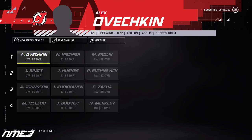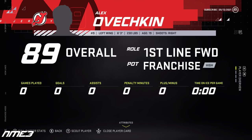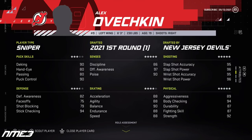He will be starting on the first line at left wing playing alongside Nico Hischier and Michael Froelich. He is an 89 overall with high franchise potential and has some very high stats to start off with — 97 offensive awareness, 95-plus shooting stats, 90 deking, and the list goes on and on.